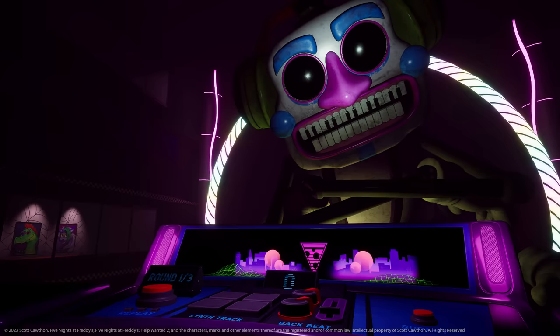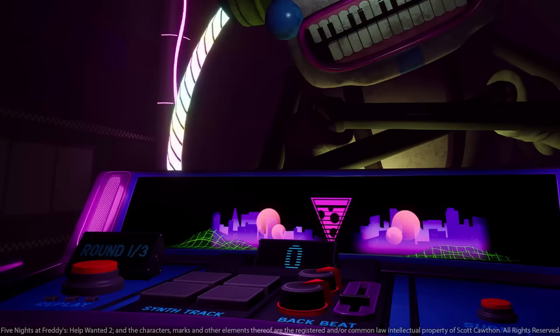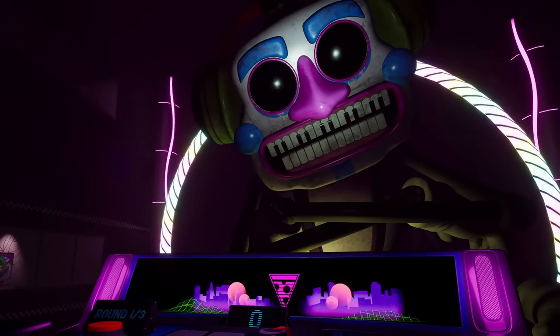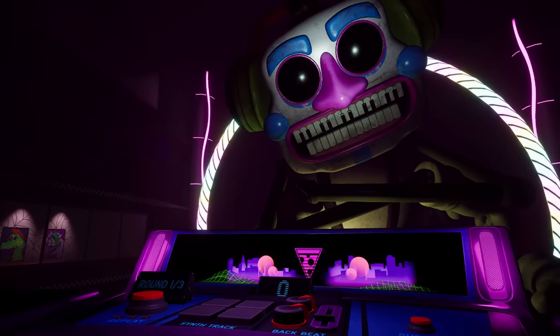The next screenshot features DJ Music Man and his level. We've seen a lot of him in the trailer but the actual minigame gameplay we haven't seen much of. DJ Music Man himself is absolutely massive — we are inside what looks like the west arcade from Security Breach, and we get a clear shot of what I'm assuming is the DJ booth. It seems like whatever minigame we have to perform will be some sort of match-the-pattern or Friday Night Funkin style minigame with three rounds. There are different buttons, levers, and dials — backbeat, synth track, replay — and we have to follow patterns as they appear on screen.